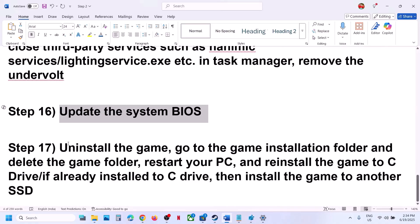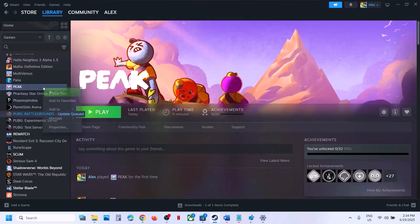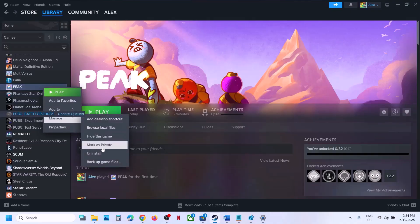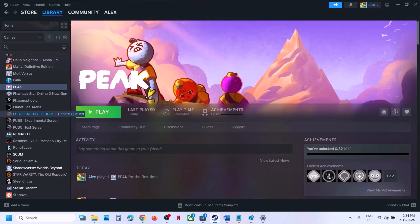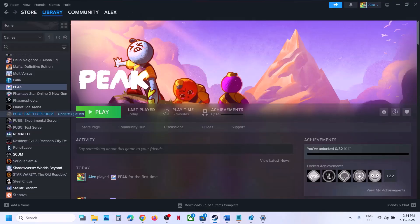If nothing is working, the last step is to uninstall and reinstall the game to a different drive. Right-click the game, select Manage, click Browse Local Files, then uninstall. After uninstalling, go to the game installation folder, delete the game folder, restart the computer, and reinstall the game to the C drive. If already on C drive, try installing to another SSD. One of these steps should help you run the game successfully on your Windows computer.